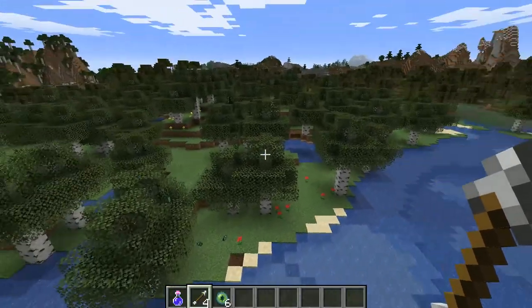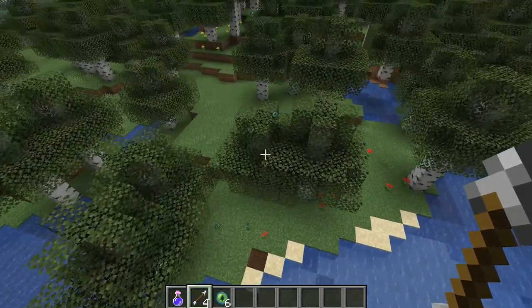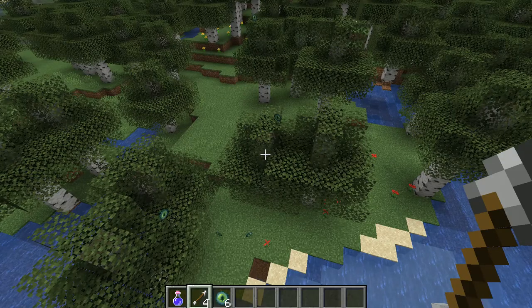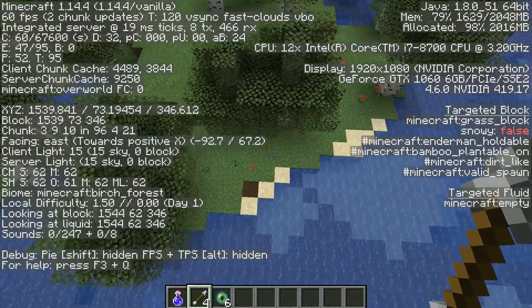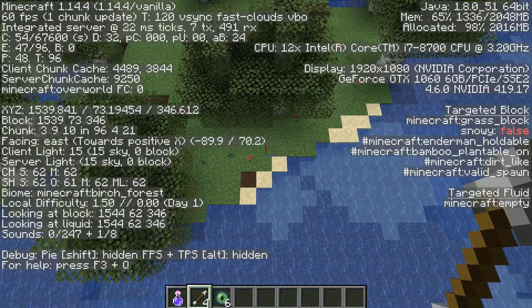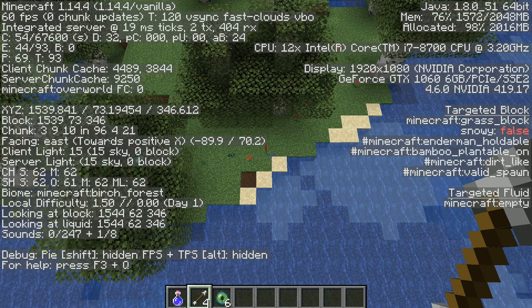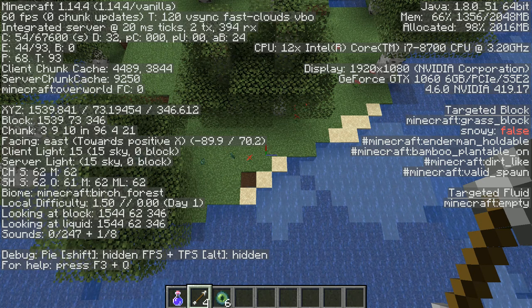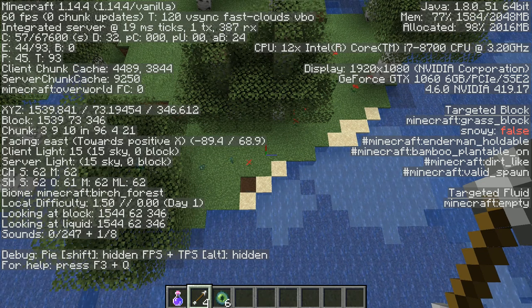Anyway, you might be wondering where is the stronghold. Well, this is where the stronghold is. The stronghold XYZ location is X: 1539.841, Y: 73.19454, Z: 346.612. And it is in a birch forest.